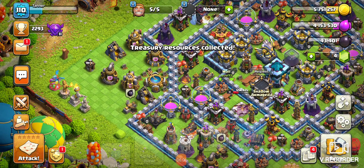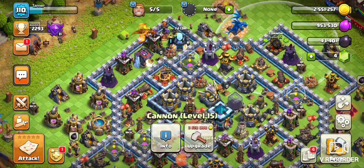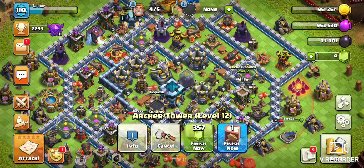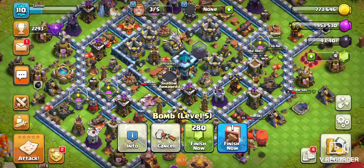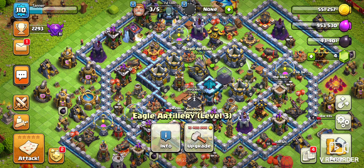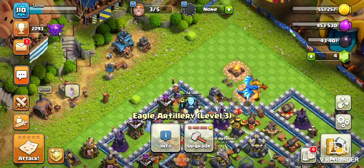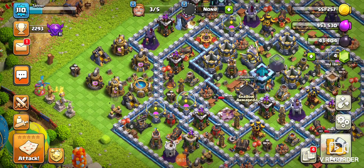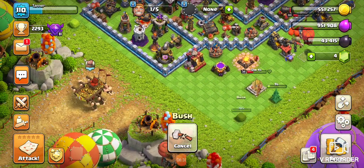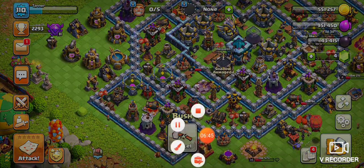Gonna upgrade two walls here, probably trying to upgrade something as well. See if this can get upgraded — let me see if this bomb can get upgraded. I was saving my gold for my Eagle Artillery, but I forgot about it. Here's some bushes and trees. Alright, that's the end of my video guys, thanks for tuning in.